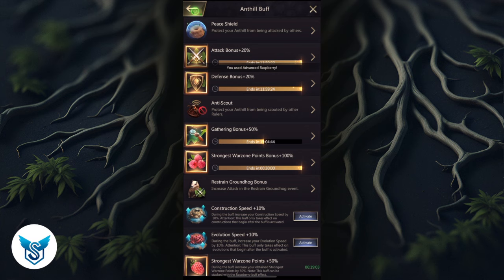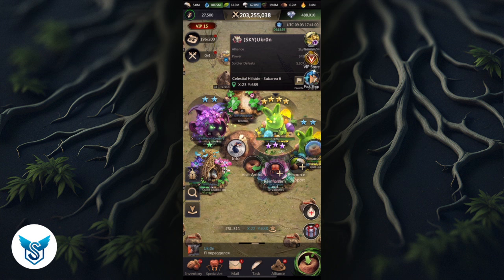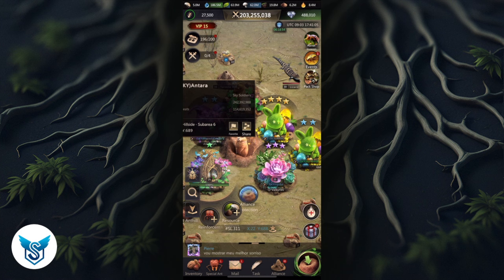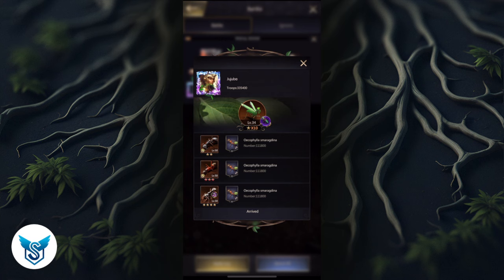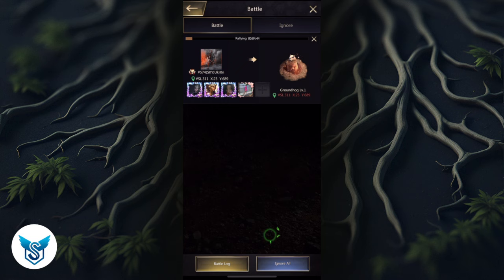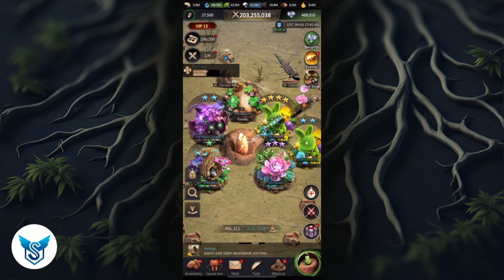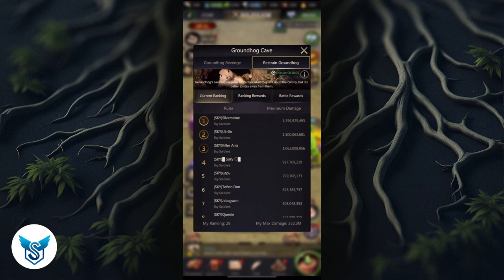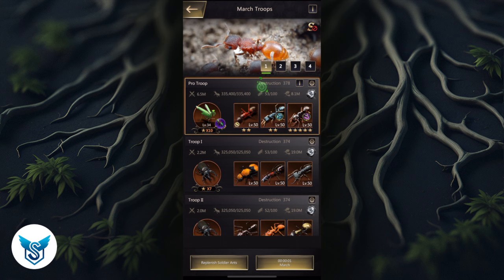Now you can see how everyone is lined up — this is a special way of lining up. Ukron is the guy who's going to make the rallies; he's in the middle and everyone else is around him. We're trying to minimize the distance between Ukron, us, and the groundhog. The rallies are starting, people are lined up, and you can see the march time is pretty small because everyone is so close to the groundhog and to Ukron. You can see decent damage done — interesting lineup if you want to copy it.